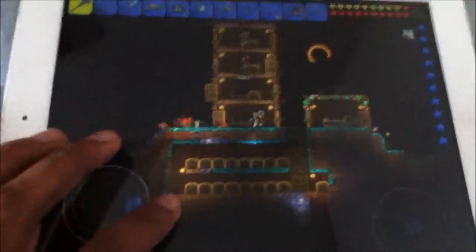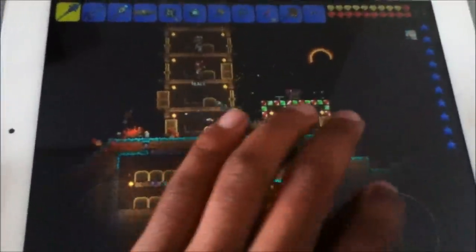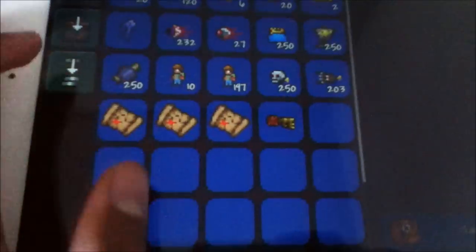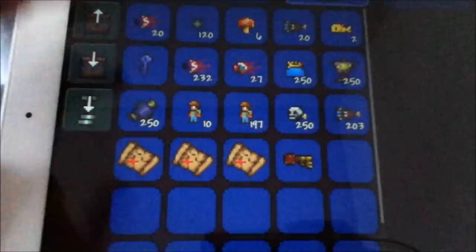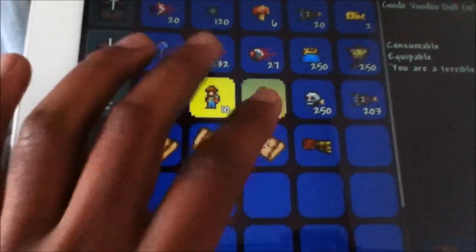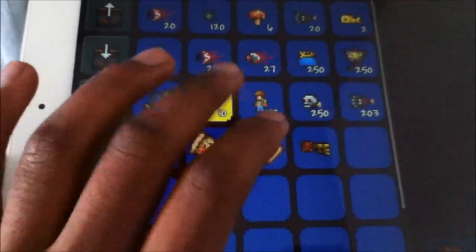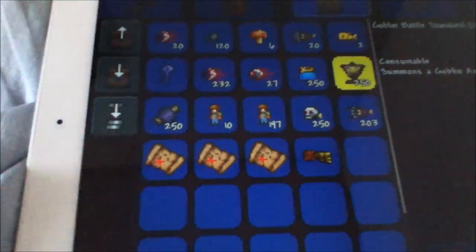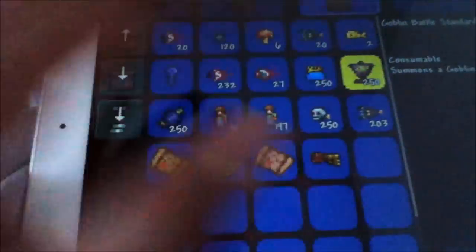I can't see because my hand's in the way. New recipe unlocked — I don't know what anything is anymore. Here are all my boss items, practically all my bosses. From the pirate invasion — make sure you guys unstack most of these items. Like the Guide Doll, it's not gonna work if you use it stacked, especially since they're gonna consume the entire thing and you don't want that.